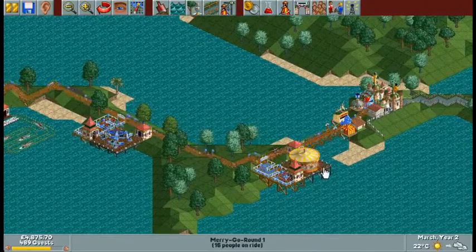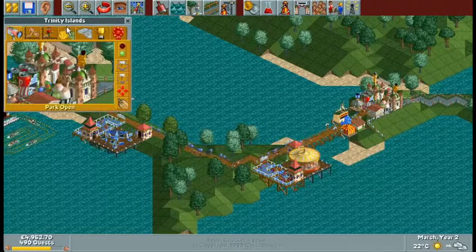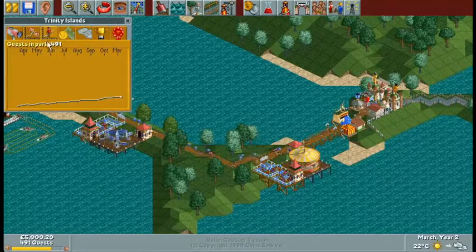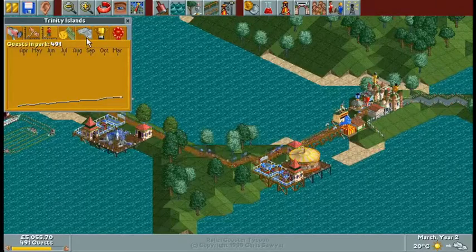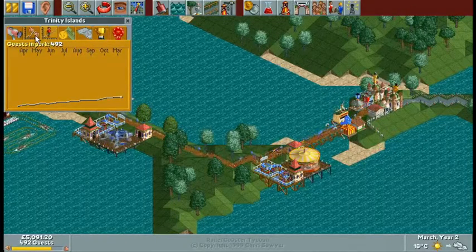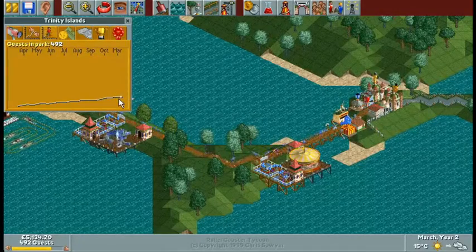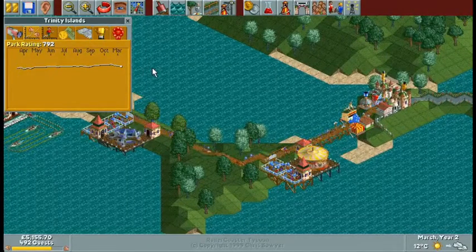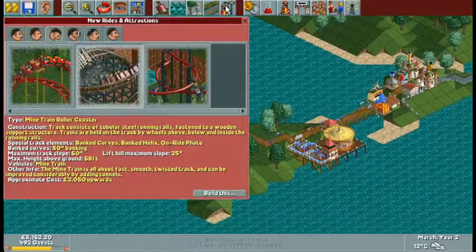Most of our rides seem quite cheap — a couple of pounds each. We're making about a pound profit on all of our food, which is pretty standard. It's £15 to enter the park, and we've got 491 guests. We have to get 750 guests at the end of year 3, so as long as it's increasing, it's fine. Looking at the graph it looks like it will be increasing enough. We also need at least a 600 park rating, which has dipped a little recently, so we should probably look into improving that.